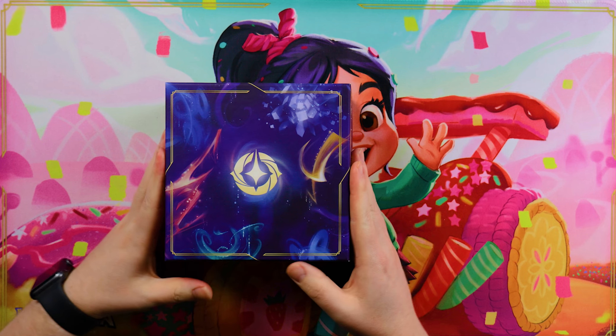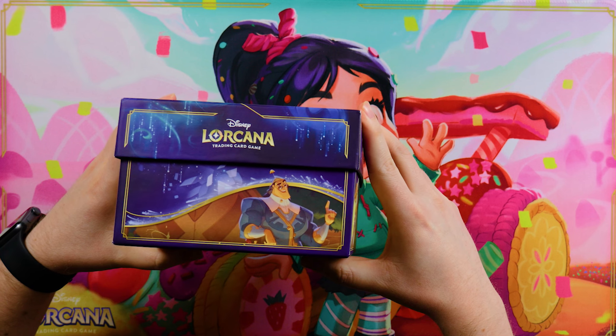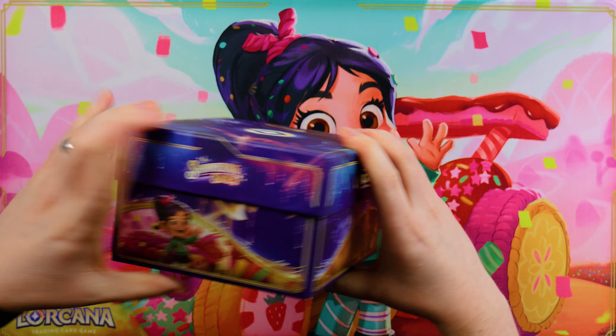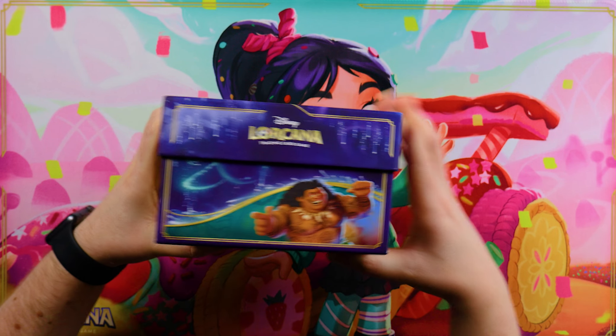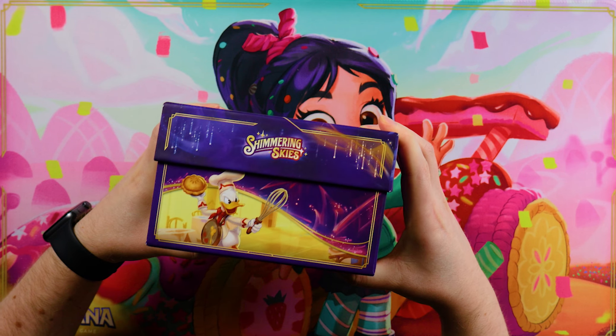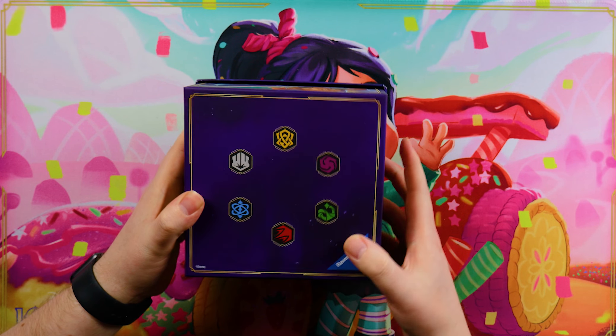The top of the Trove is particularly striking this set, with the Locana logo replacing the card art we saw in the previous Troves. As we've seen in previous sets, each side of the box has details of some of the new card arts introduced with Shimmering Skies, such as one of our favorites, Donald Duck Peislinger, as you can see here. And the bottom features each of the ink colors.